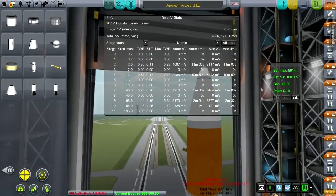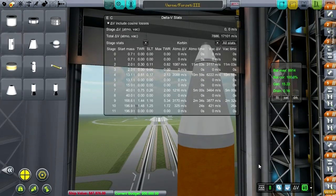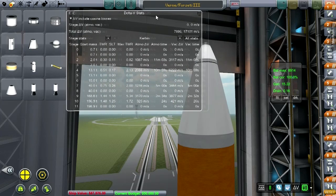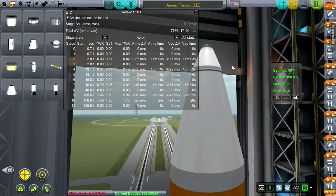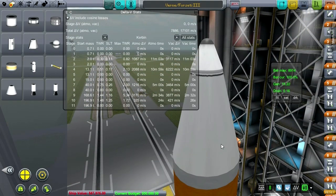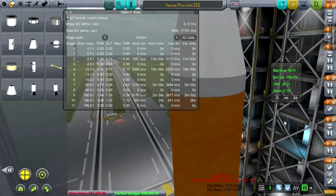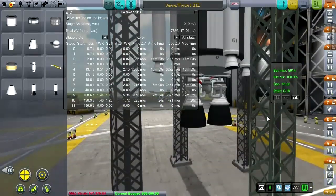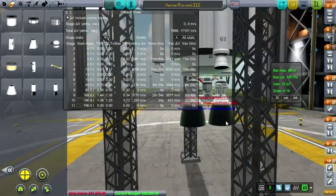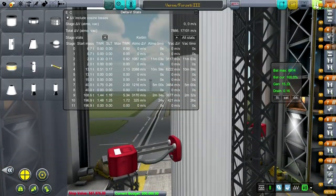I don't anticipate tweaking the stages much — we're a little bit tight but we're not trying to return this lander, so that's the good thing. It's been a while since I tried this; maybe I should just try it out and see if everything will work out right. Let's save this new version and head out to the launch pad.